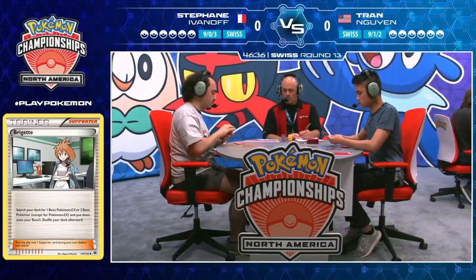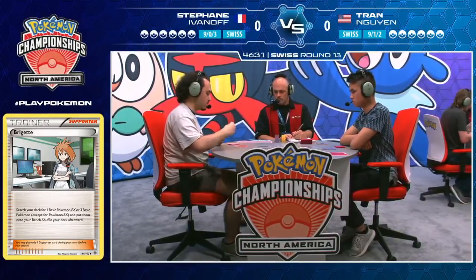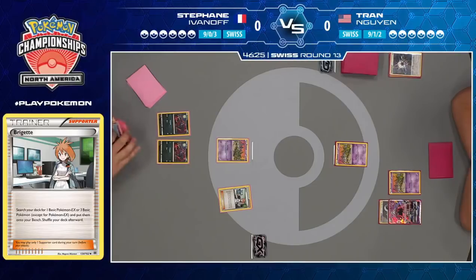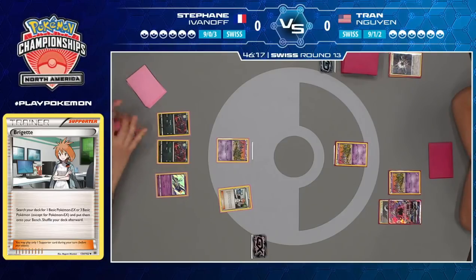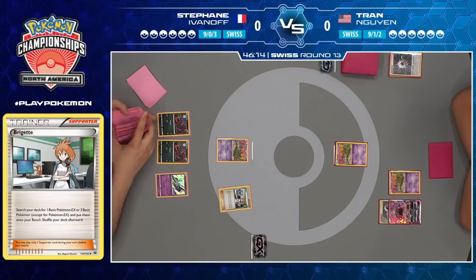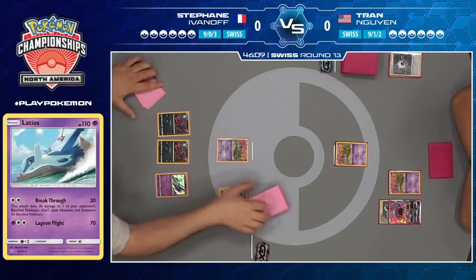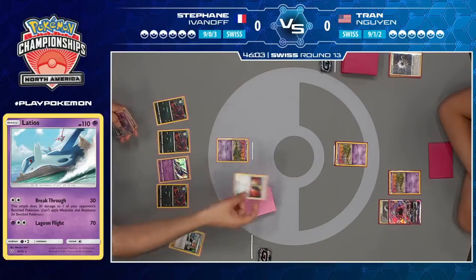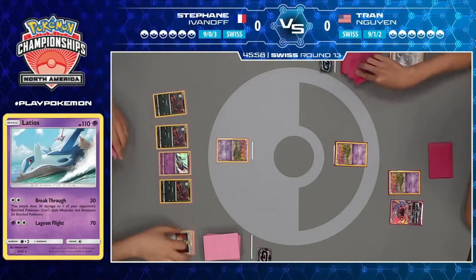He'll probably just find a Trubbish to go with these two Zorua from the Bridgette. I wouldn't even be shocked if he just took two — he's going to run out of bench space soon. But if you see him grab the Trubbish, it means he's fine with playing N on the following turn and not using the Tapu Lele. He actually seems to be debating this quite a bit. Latios is not too bad — you have the psychic weakness to fight into the Trubbishes and get some early damage on them, and could soften up a Tapu Lele. And an Enhanced Hammer too — that means the bench space is still open and he doesn't have to use the Kartana.